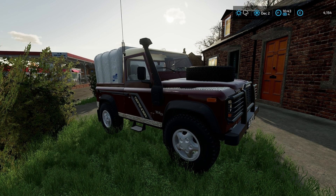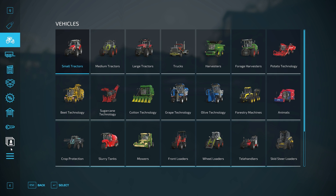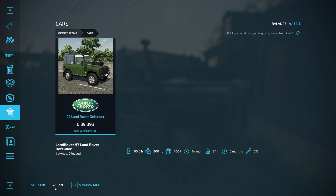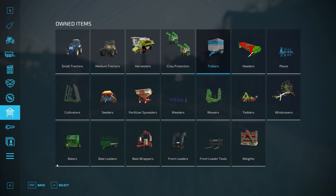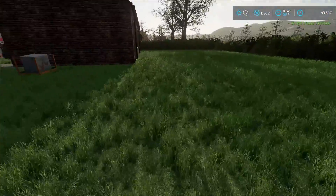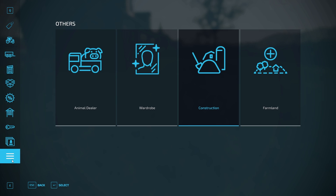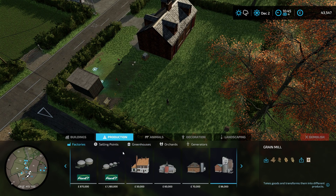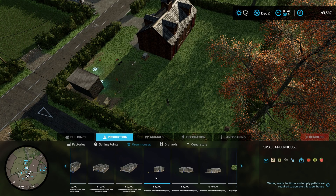Welcome back to Greenlands everyone. Today is a sorry day - this thing's got to go because I've got bigger plans. So we're going to sell it and get straight into this. We need that money because I want to get the series moving - we're kind of getting into a stacked zone. The first thing I want to do is put in a greenhouse, and I've got this mod - the greenhouses with pallets mod.